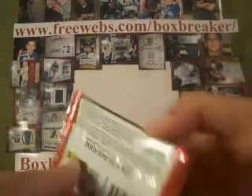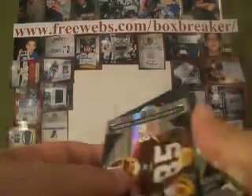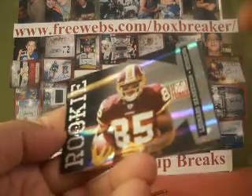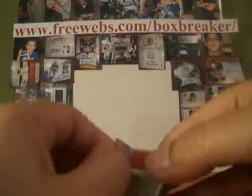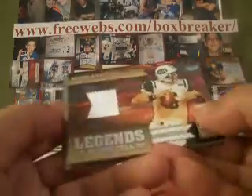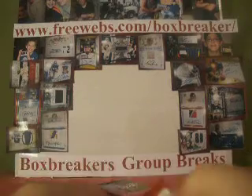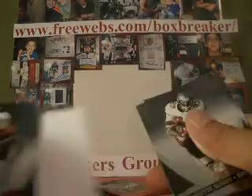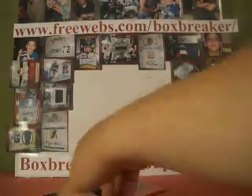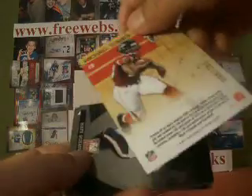Insert for Joel Will. Leonard Hankerson for the Redskins, $9.99 rookie. There's a hit — Mark Sanchez Jets, Legends of the Fall, $2.99. That's number 2 and that goes to Frankie football cards. Michael Turner Craftsman insert, $9.99.